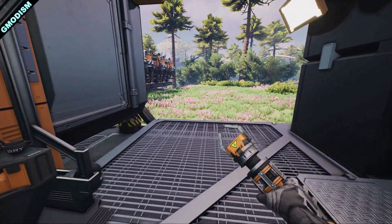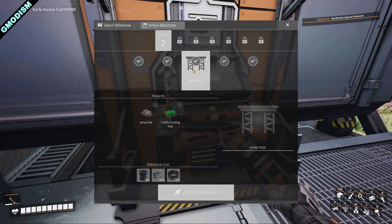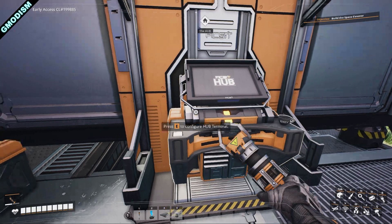Before that I want to show you something. I have unlocked both jump pads and the resource sink bonus program. This gives us customization and the awesome sink.